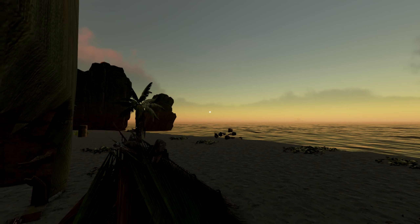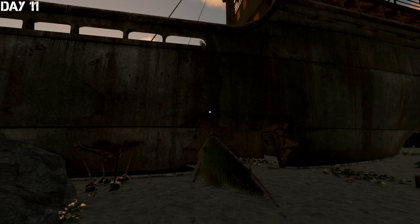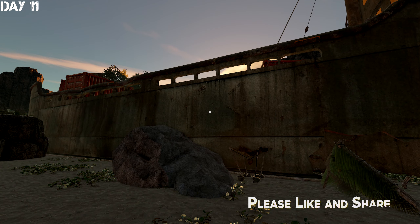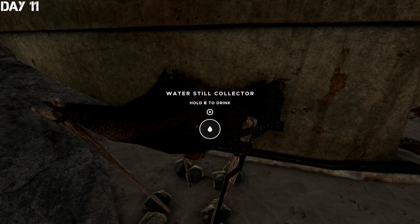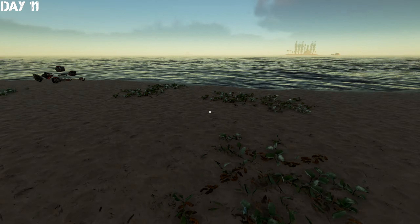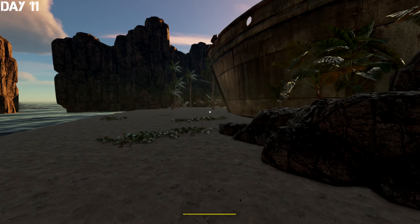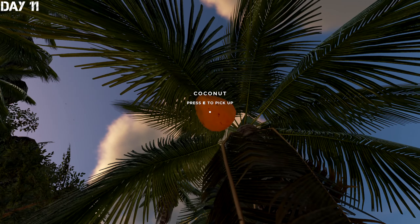Good morning castaways and draconians! Draco and Victus here with episode 6, day 11 of our playthrough of Stranded Deep. A few things look a little different - I did install some higher-res textures and I want to see how they look, so I may be changing it back. The plan for today is cutting down some palm trees for materials, and we're gonna need some coconuts first since we have no water or food.